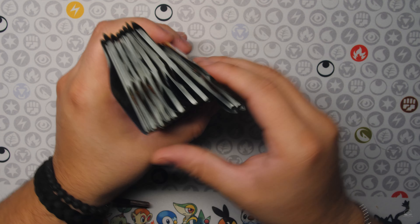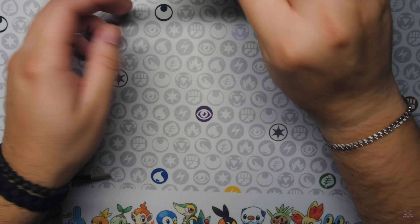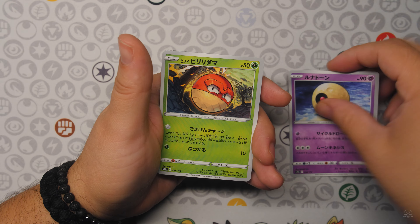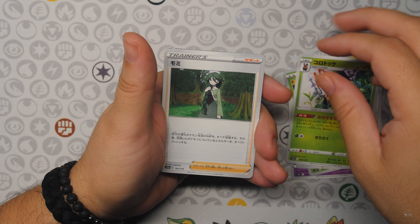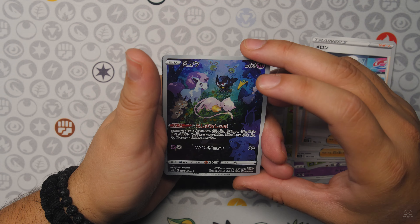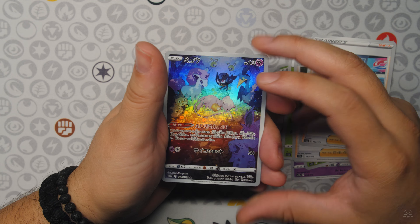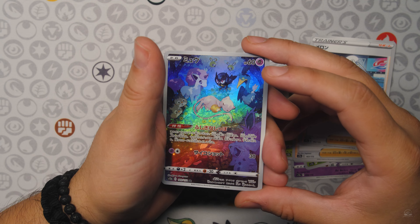All right, got all the booster packs cut and open. Let's start off with the first pack — V-Star Universe, first time on the channel. Got a Lunatone, Voltorb, Doof, Cricketune, a Trainer, and a Melanie Trainer. Yo — Sleeping Mew Art Rare! Sleeping Mew, Art Rare, all the Pokemon around it. Beautiful artwork — Mew AR.